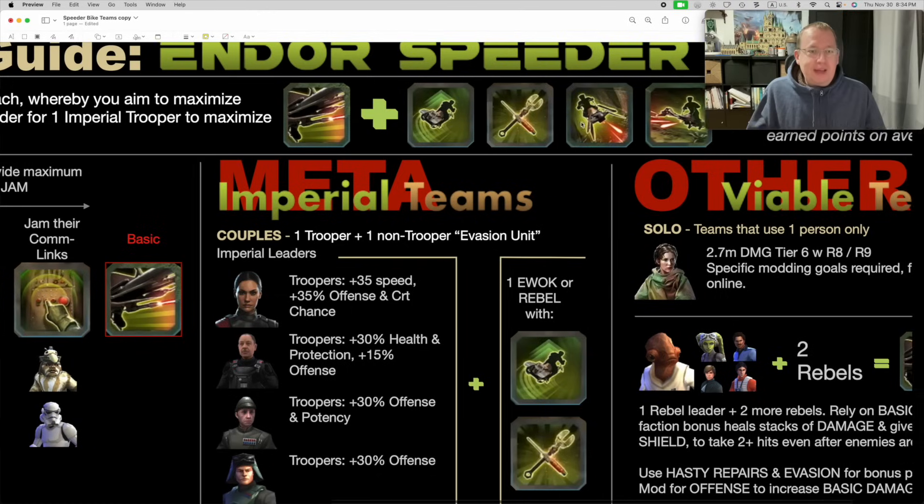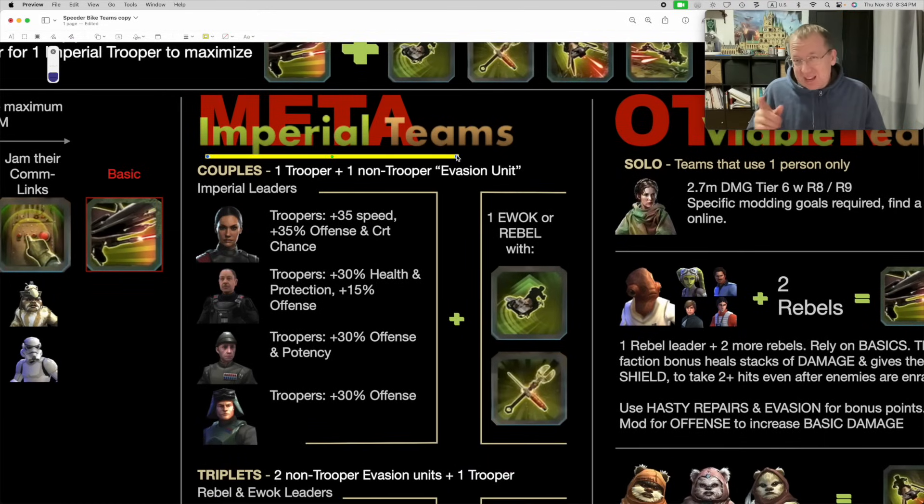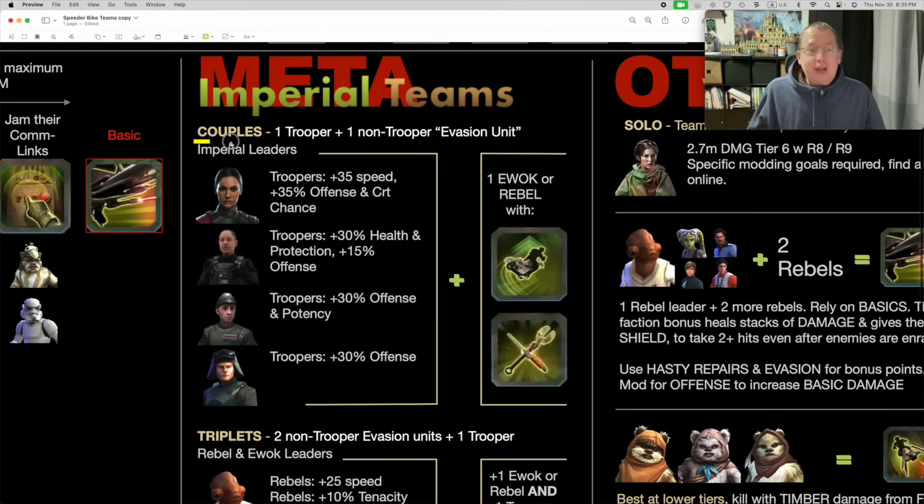Over here towards the middle I've got meta imperial trooper teams. Do you know what META stands for? Most people don't - META is Most Effective Tactical Advantage. So this is the most effective tactical advantage for maximizing your scores. We've got couples - two characters - and a lot of people ask why only two. You will actually get a lower score with two characters because it's slower to build up the evasion, but most people don't have fully fleshed-out squads of troopers and ewoks. Running two allows you to do more runs with a smaller roster, so it's one trooper and one non-trooper evasive unit.